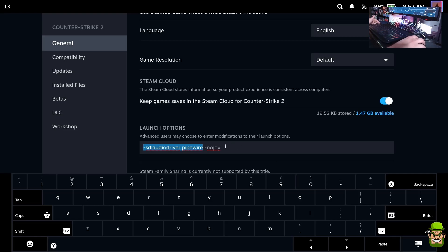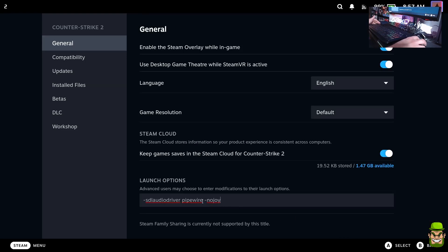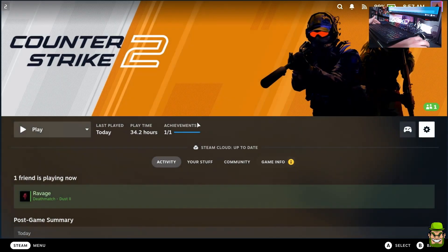I also add hyphen no joy, which disables the joypad features of the game. If you are playing undocked, make sure you turn that off — it's just to avoid incompatibility issues between mouse and keyboard and the Steam Deck controls. With those two launch options enabled for docked play, we're going to go ahead and play.